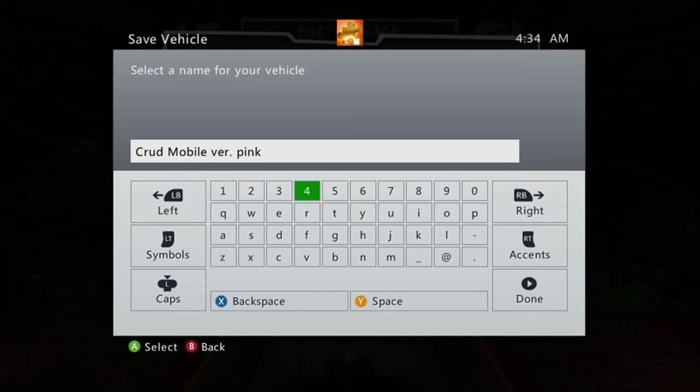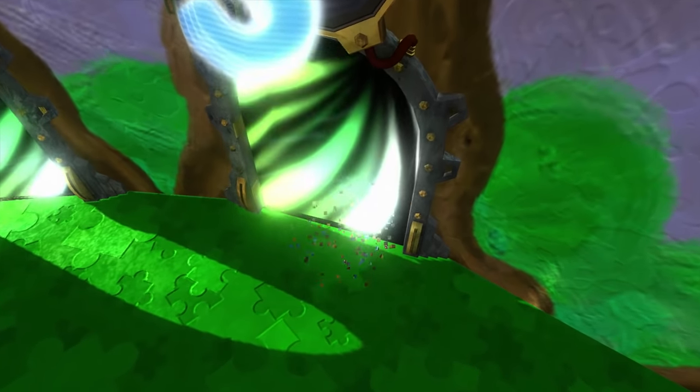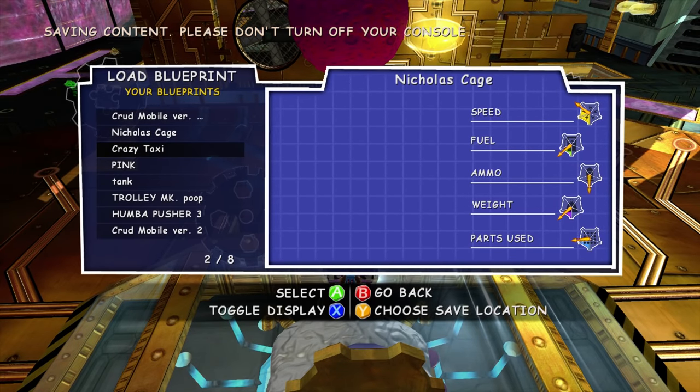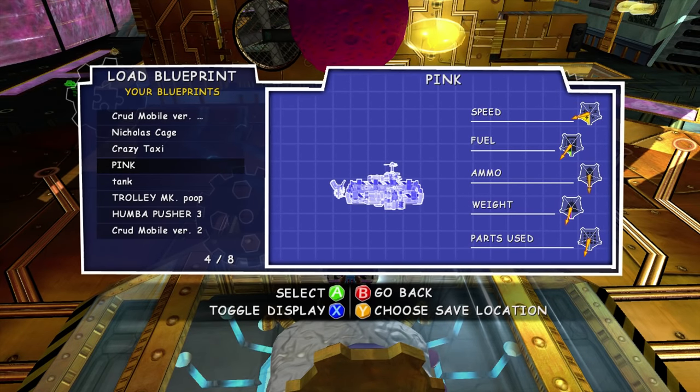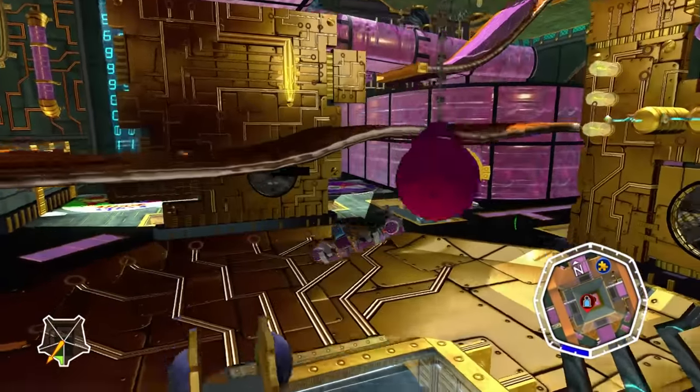If any of you have a better name for a flying crudmobile, let me know. Inside Logbox Act 3 we go. We've got two Jinjo missions and one Jiggy mission — of course, it's going to be a Grunty battle. For traveling, I'm actually not going to use any of the vehicles I just made. Oh wait, I already have a pink vehicle. Well, now I've got two pink vehicles. I guess I just love the color pink.